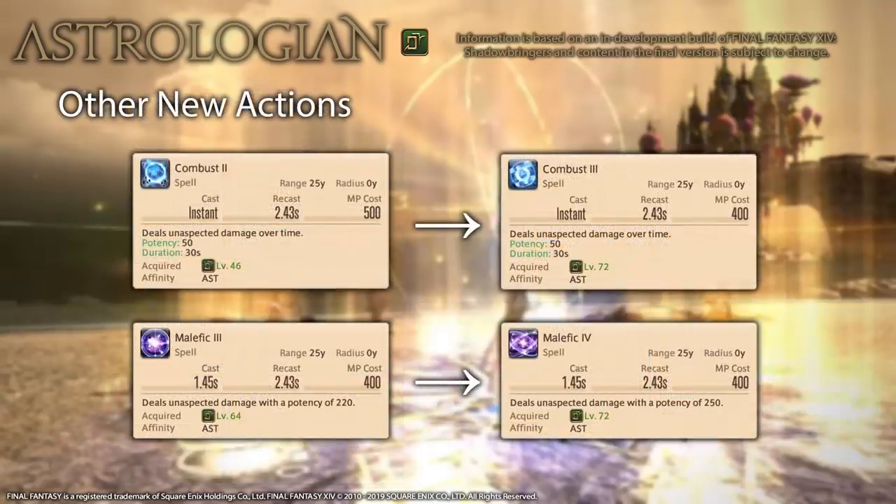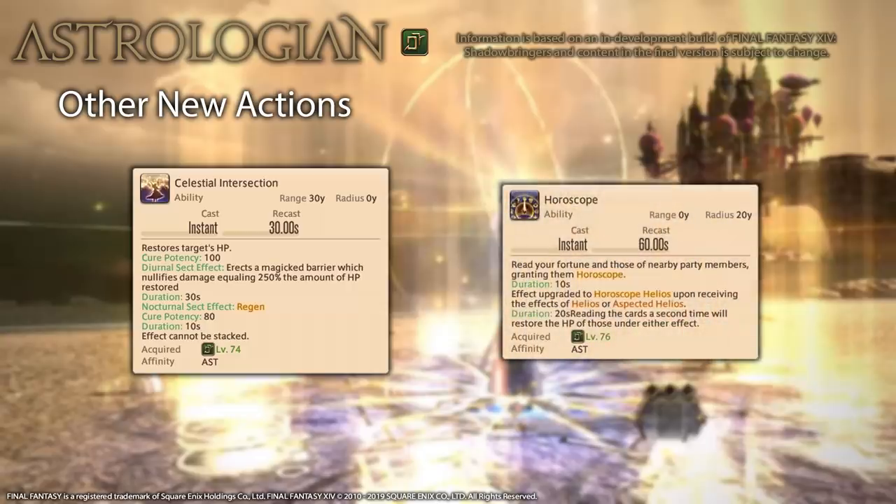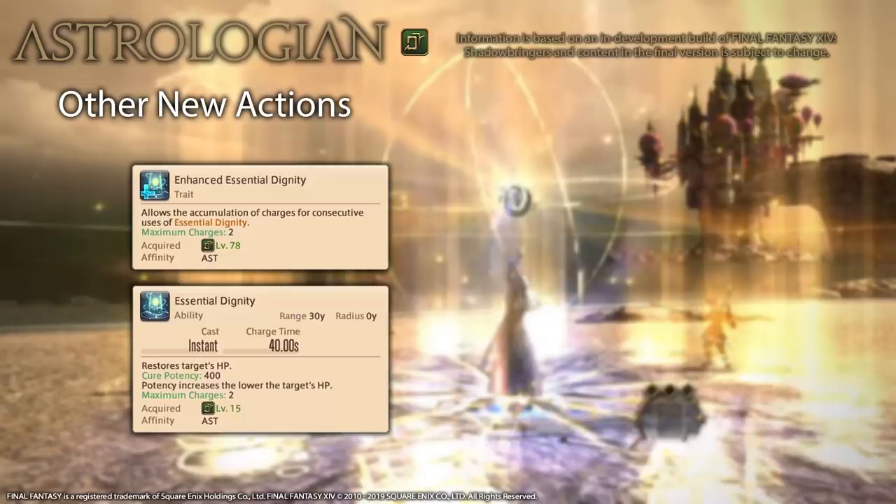As for other new Astrologian actions, at level 72 Combust 2 is replaced by Combust 3, which has the same potency and duration but a lower MP cost — seemingly underwhelming for a 30-second DoT. At the same level, Malefic 3 is replaced by Malefic 4, which is 30 potency higher. The level 74 ability is Celestial Intersection, which is basically Aspected Benefic except it gives the reverse effect of your sect — a shield in Diurnal, a regen in Nocturnal. It's fairly weak and can only be used every 30 seconds. At level 76, you unlock Horoscope — a prepared AoE heal like Earthly Star that gets strengthened by casting Helios or Aspected Helios. At level 78, the Enhanced Essential Dignity trait allows you to stack Essential Dignity to two charges, giving more flexibility in how and when to use it.